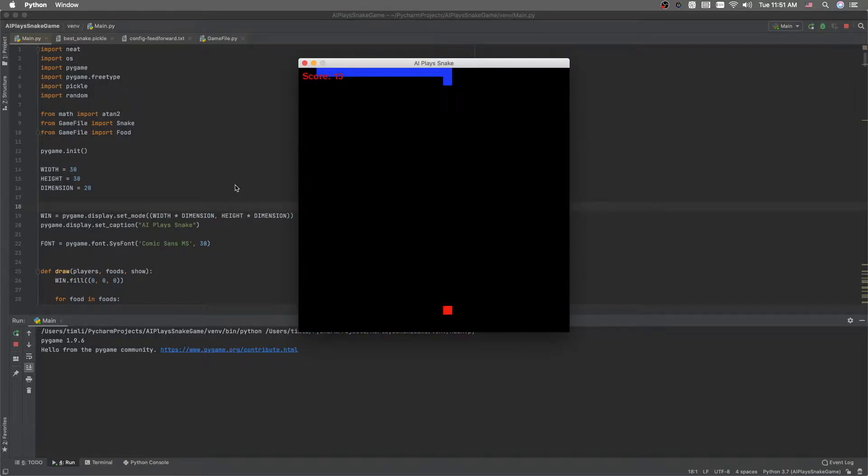Before we talk about the code, I want to tell you the story of me making this AI. I actually first started off making a Snake AI after I failed the Pac-Man AI. And that try, when I was trying to make the Snake AI, I failed also. The snake just wouldn't learn — it would not even eat the first dot. So I was really frustrated, even though I spent more than 30 hours trying to figure it out.